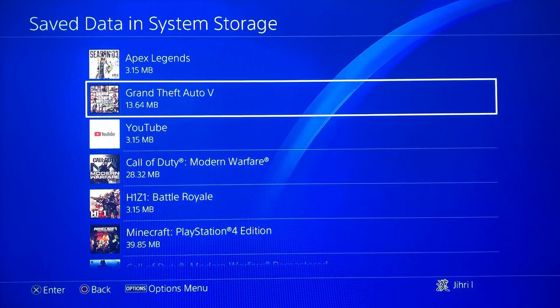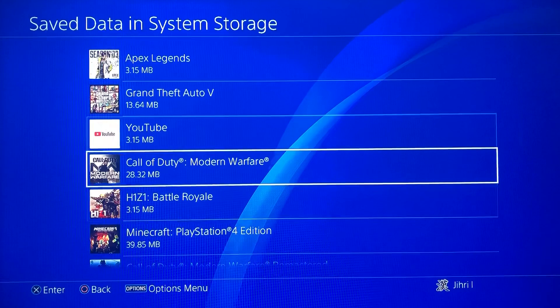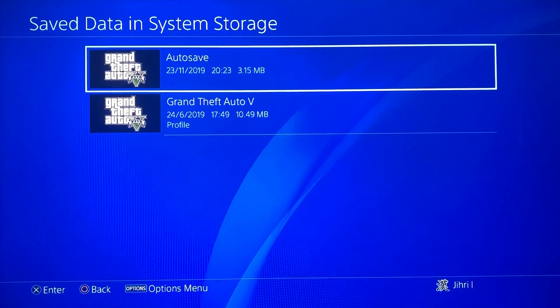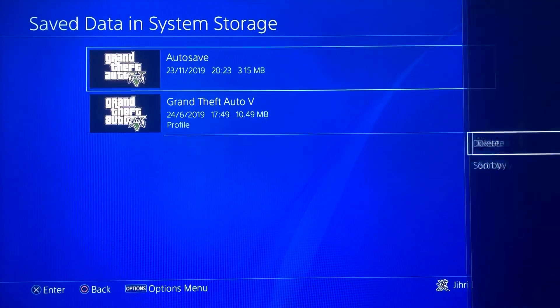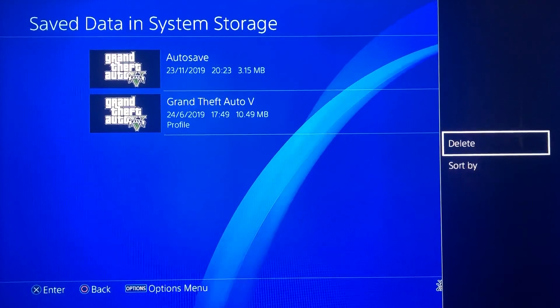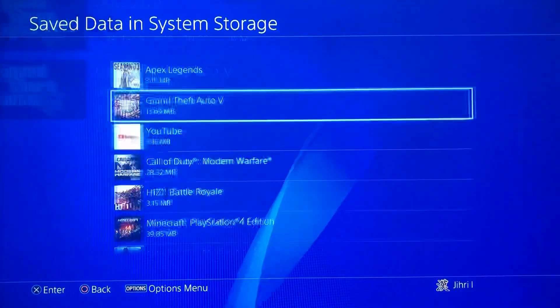Now look for the application that you want to start but doesn't start — for example, I'm just gonna choose GTA. If you see data that is corrupted, what you need to do is delete it. It's safe to do but you will lose that data.